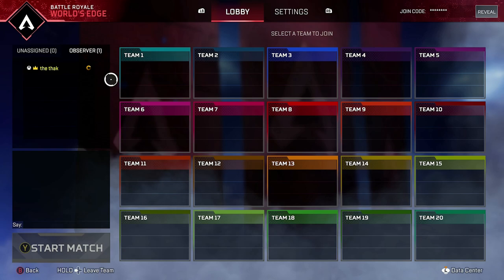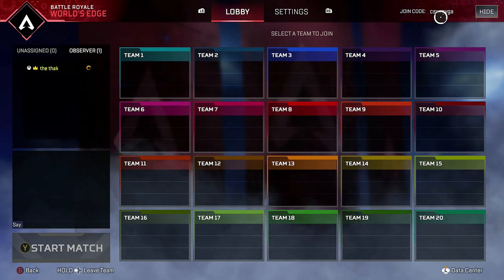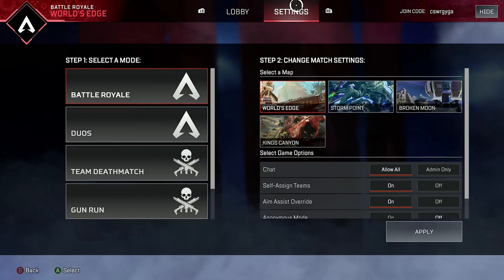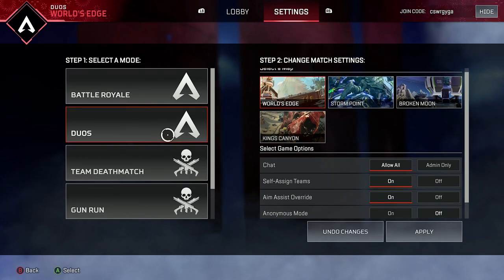This will bring you to a lobby, and you'll see in the top right you can click reveal the code — that's where your friends will need to enter to join your lobby. If you go to settings, this is where you can choose the game modes. You'll notice duos is now there, which means you can do Battle Royale trios or duos.